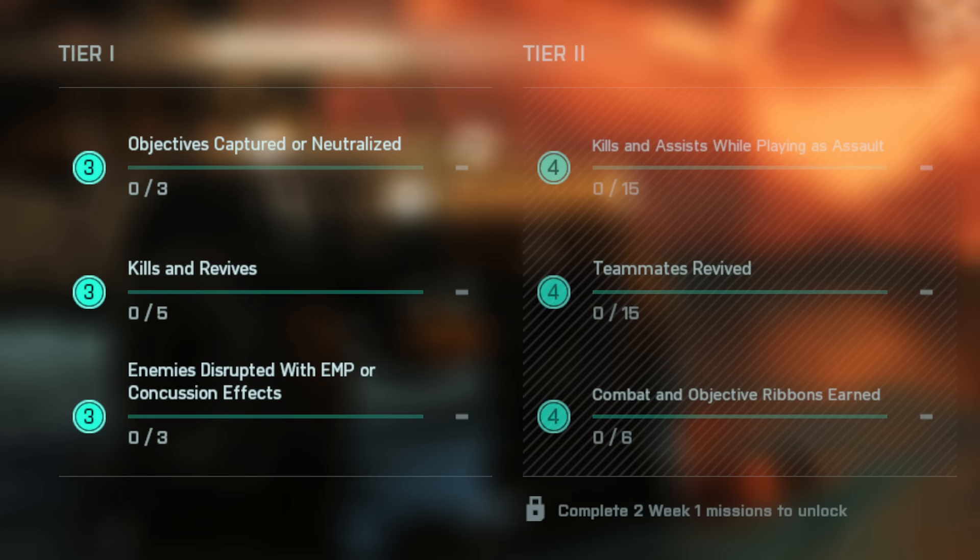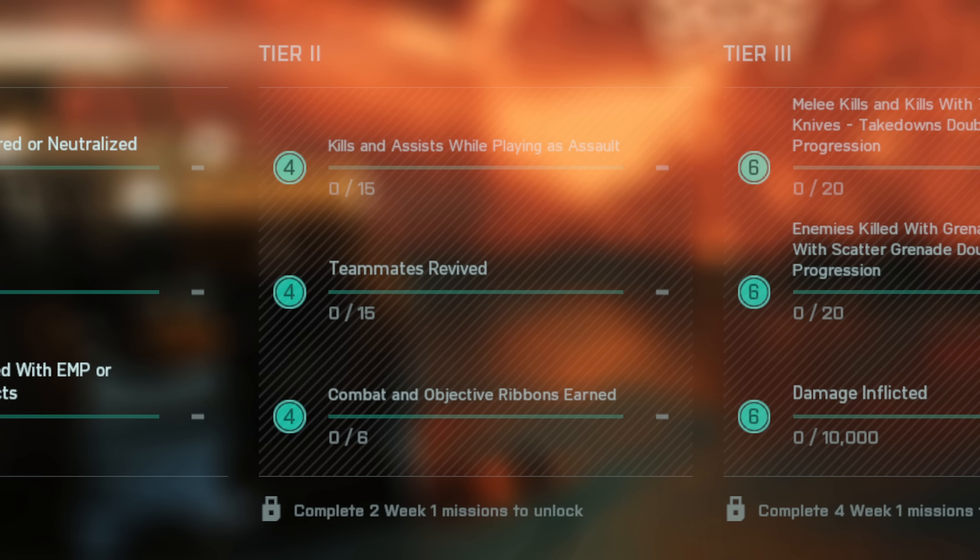Once the second section is unlocked, you need to do 15 kills and assists while playing as assault — so get in as either Sundance, Dozer, McKay, or Zane. Then you need to revive 15 teammates and earn six combat and objective ribbons. Combat ribbons are earned by doing kills or destroying vehicles, and objective ribbons by capturing, neutralizing, and defending objectives.